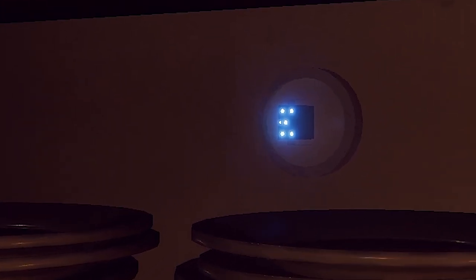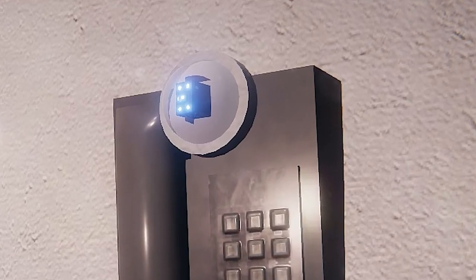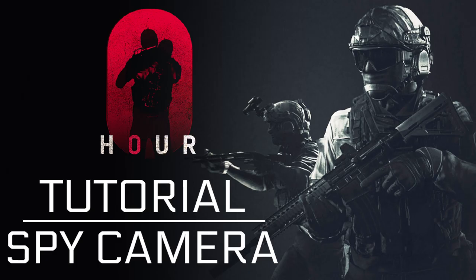Spy cameras are small devices that defenders can throw and place on pretty much any surface. Just like C4 charges, spy cameras are rather easy to use and should often play an important role in your defending tactics. In today's Zero Hour tutorial video, I will teach you everything you need to know about spy cameras.